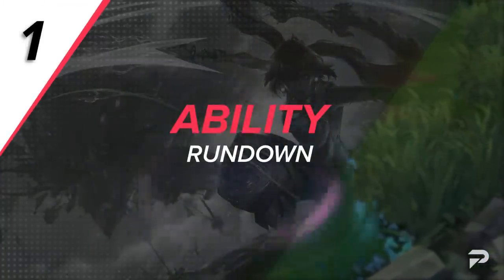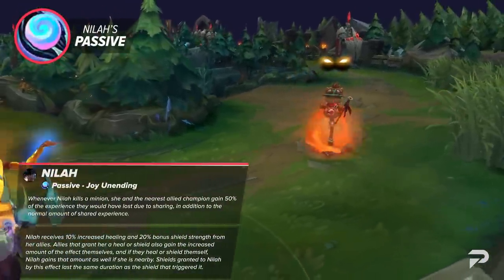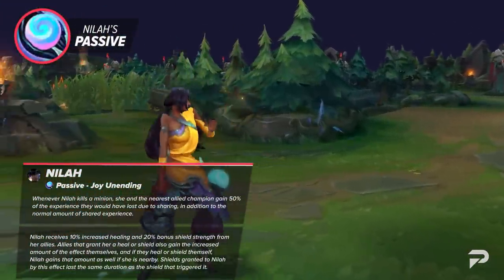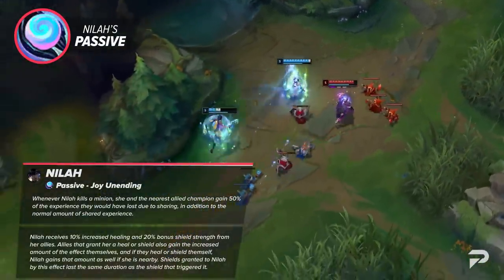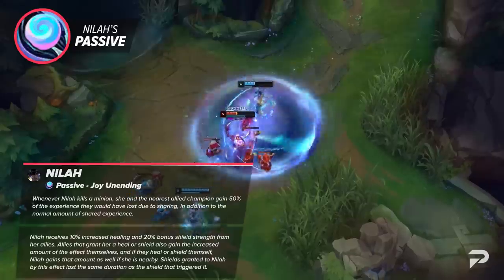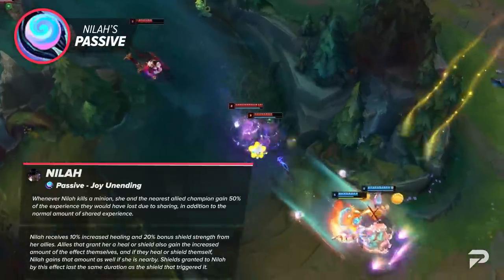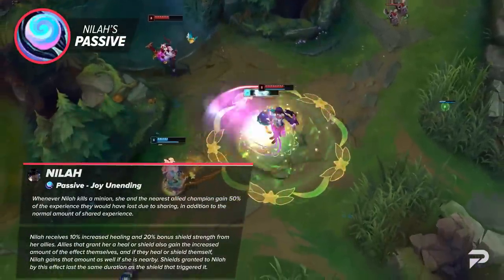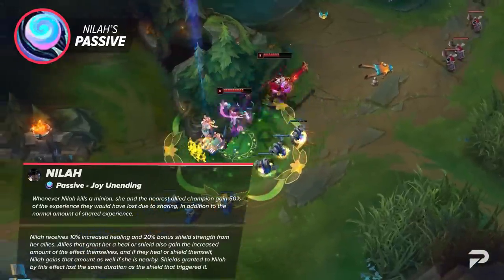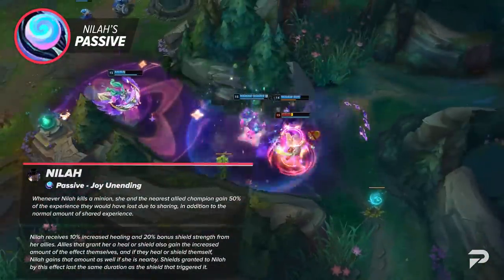Let's get onto the guide. Neela's passive is Joy Unending, and it has two parts. Part 1: whenever Neela kills a minion, she and the nearest ally champion gain 50% of the experience they would have lost due to sharing, in addition to the normal shared experience. Part 2: Neela receives 10% increased healing and 20% bonus shield strength from allies. Allies that grant her a heal or shield also gain the increased amount themselves, and both parts of this passive are why she's meant to be played with a support.